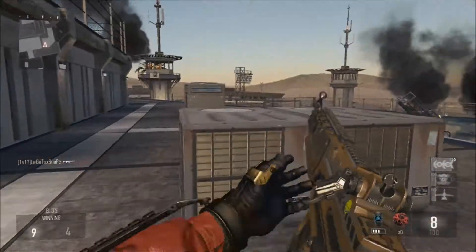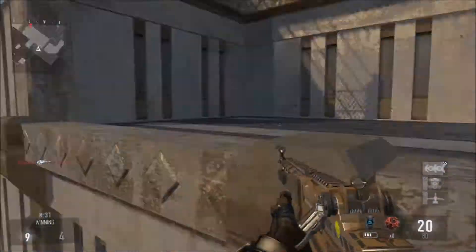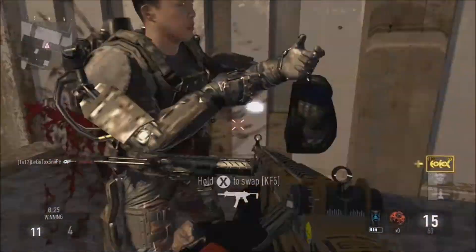For the Exo Launcher we're gonna have the EMP Grenade — this is just to piss people off and get that little bit of an advantage. You hit them with the EMP, they can't boost, you jump over top of them and they're searching all over the place trying to hit you while they can't boost or anything.